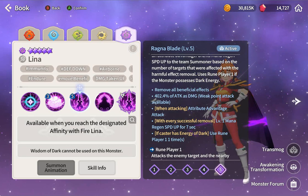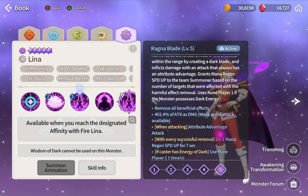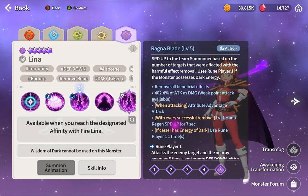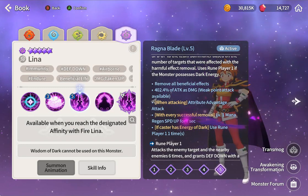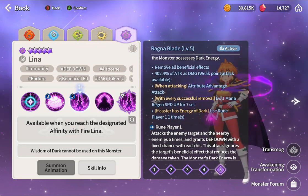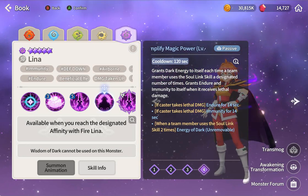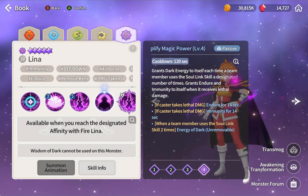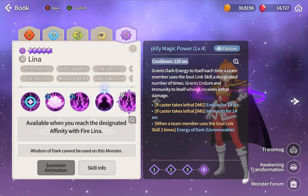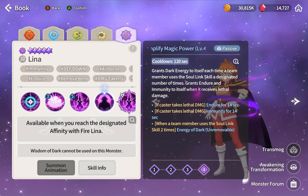Same thing with the damage - when attacking with attribute advantage she has 30% more damage. She will do plenty of damage. When every successful removal happens, you get one mana up. If the caster has Energy of the Dark, use rune power by one. Energy of the Dark comes from this passive - you get grand Energy of the Dark each time a team member uses a soul link skill a designated number of times.